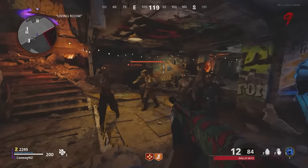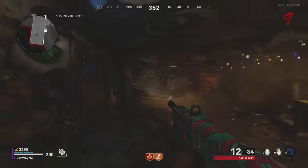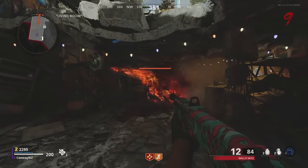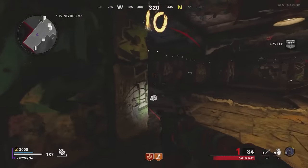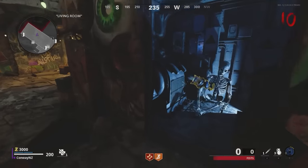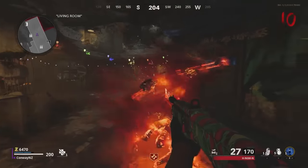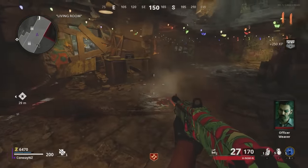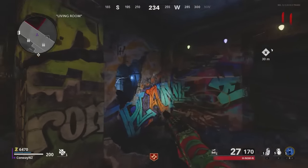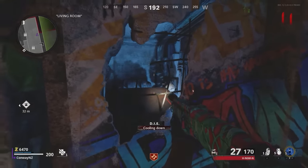You'll be given the Die Device, which you bring upstairs into the original Nacht der Untoten spawn room. This step requires a horde of zombies, so get a group ready. Run over to the crack in the wall and hold Square — it initiates a temporary trap on the metal door next to you. Run your horde in front of that trap; it will continue killing zombies as you go back and forth. The trap turns off after about 25-30 seconds. Go back to the crack and hold Square to discharge and blow the door off if you've killed enough zombies.